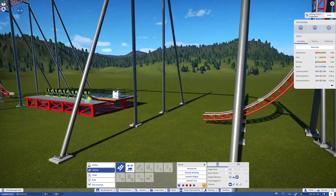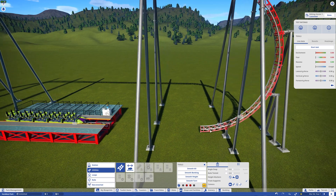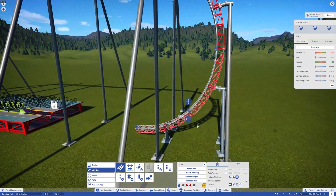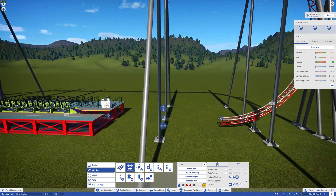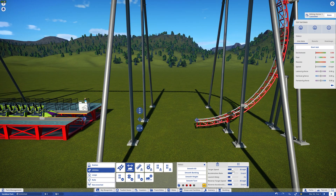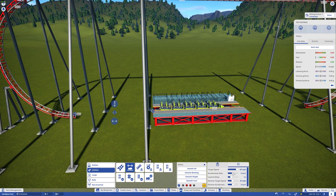As you can see the invisible track is there but you can't select it directly. To change the settings, select the track piece before or after it, grab the middle line, move it back, and now you can select that invisible piece. I'm setting it to 60 miles per hour forward with maximum acceleration and no launch delay, and about 36 miles per hour in reverse.